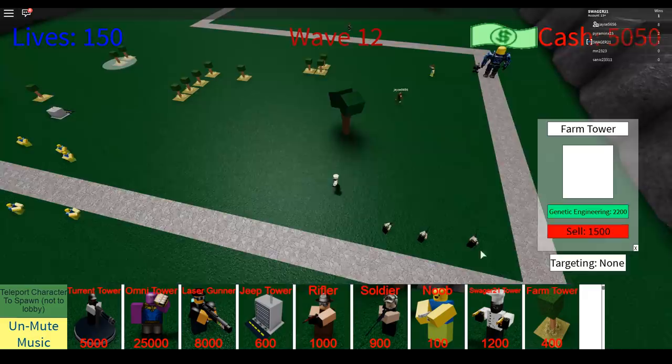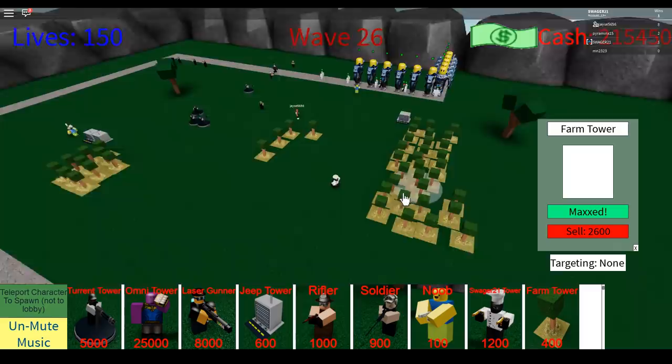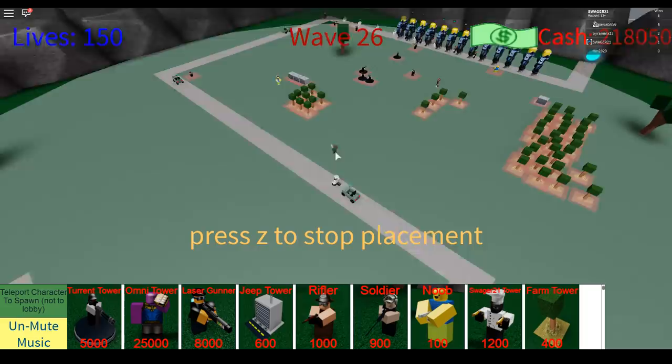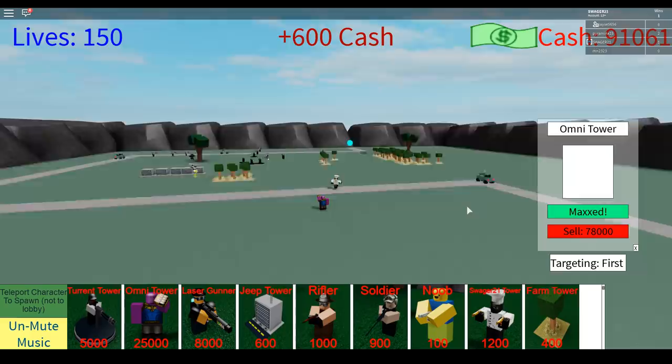I just wait until like wave 20 something so I can save money from the farms and then spam a bunch of Thanos towers. Okay, I think it's time to start snapping people away — I'm gonna sell a farm and put down this tower. I don't really need to put it in the middle. I'm gonna put all the Thanos towers over here. There we go — it's going to work! Yeah, I think I'm one-shotting all those bosses.